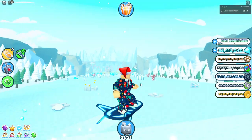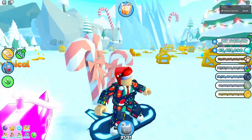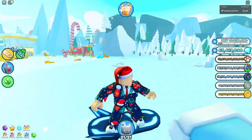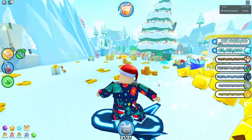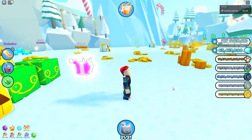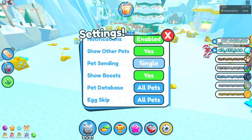It was getting really tedious and annoying, but then I came up with a new strategy. If you have an auto clicker, set it to click really quickly. Make sure your pet sending is on single rather than all. This method is so much faster - it actually hurts that I spent so long rotating servers.